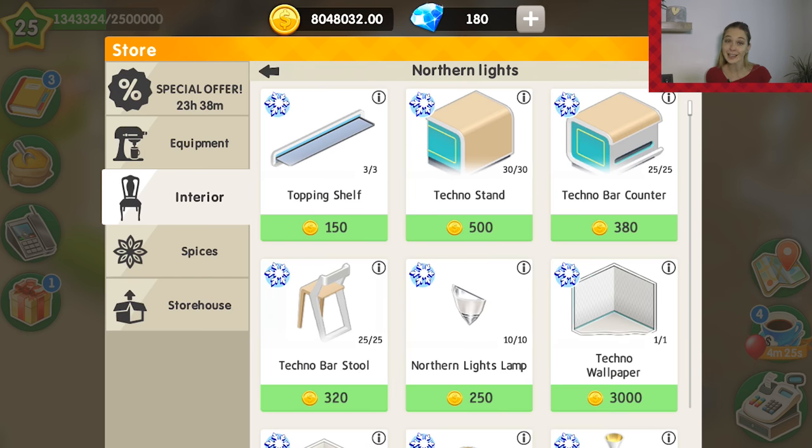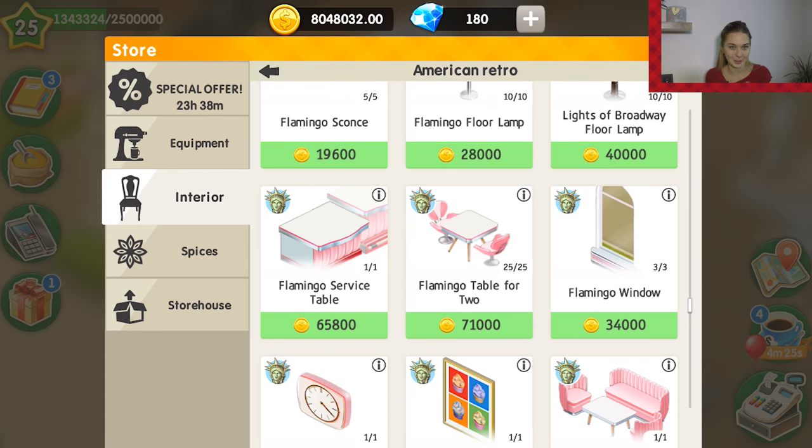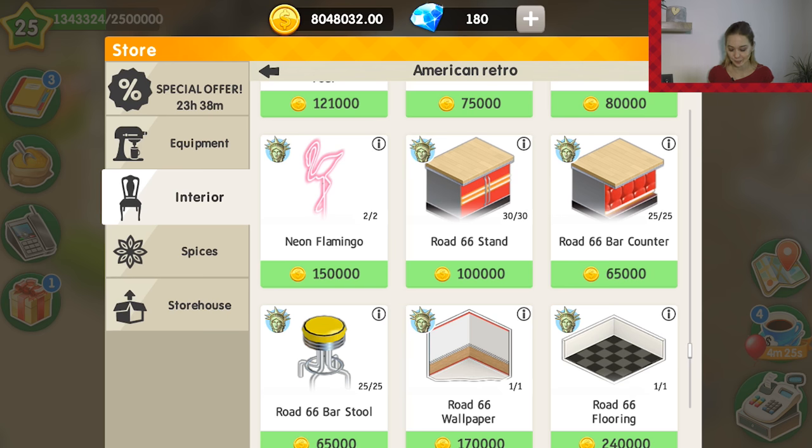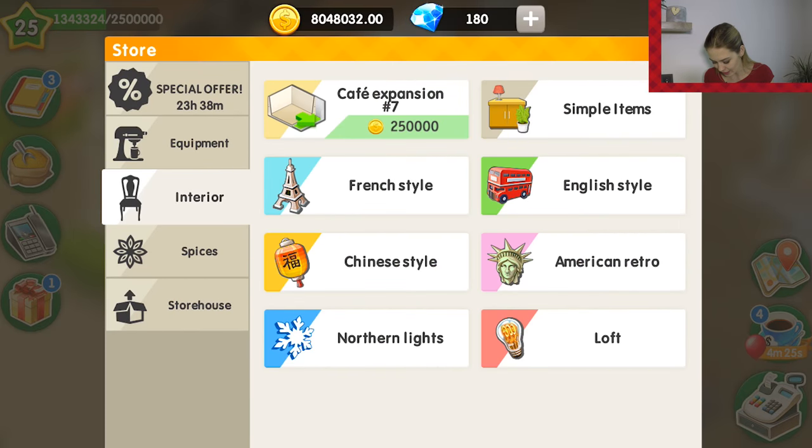I want to present the northern lights techno style, the American retro — not the flamingo style, though it is also really nice — and the Road 66 style. Let's start from the easiest one and embellish our cafe in the techno style.